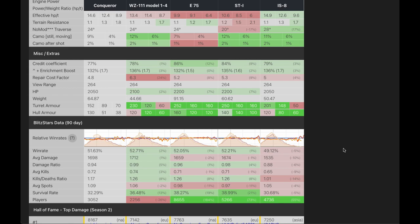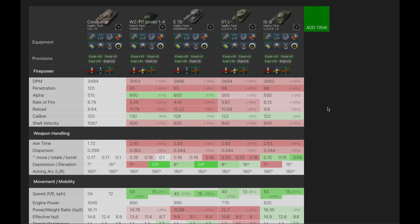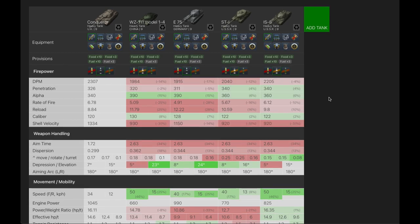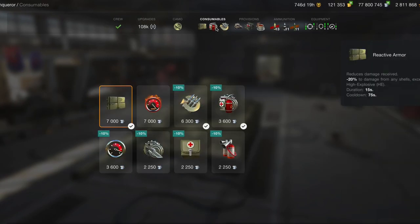The reload time is the best, caliber is not the best, but shell velocity is also the best. Aim time the best, dispersion the best. Elevation and depression — seven degrees isn't the best, the WZ has eight, but it's still manageable. The win rates aren't that great. With HE loaded everything goes up apart from alpha damage, which isn't the worst. With APCR it's one of the best — on paper at least, this is one of the better if not the best tier 9 heavies you can get.